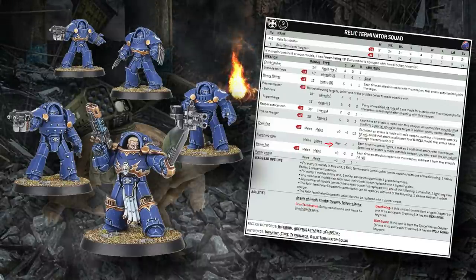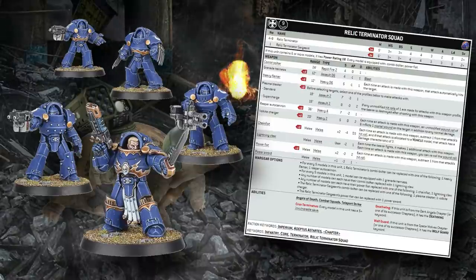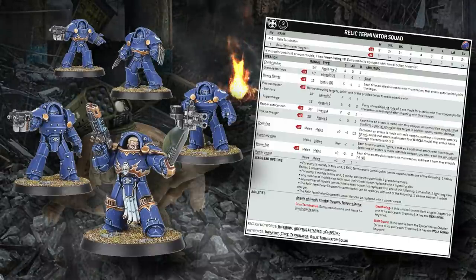Lightning claws come in at base Strength 4 user, AP -2, one damage, and each claw equipped gives you an additional attack. You could drop both the storm bolter and power fist for two lightning claws, giving four base attacks — five on the charge — re-rolling all wound rolls. Honestly, I don't think the dual lightning claw build is recommended here. That build is much more effective in the assault terminator squad where you have storm shields baked in for survivability. Without shooting, lightning claw relic terminators just aren't doing anything to your opponent as they slowly advance.